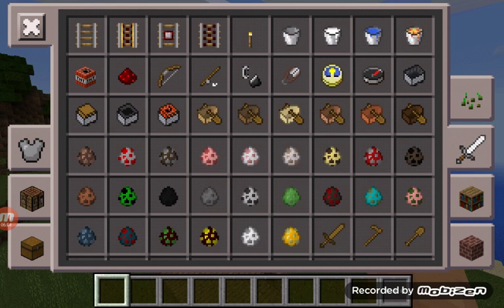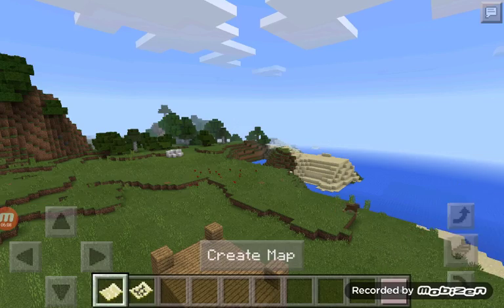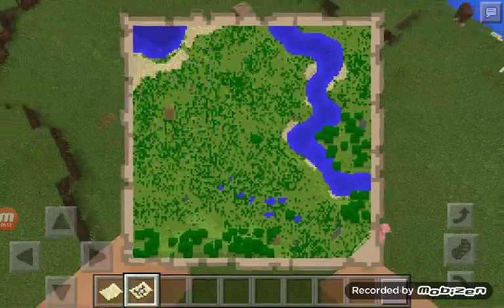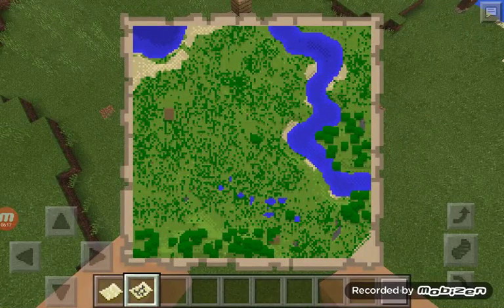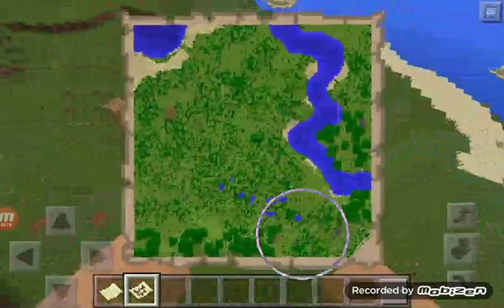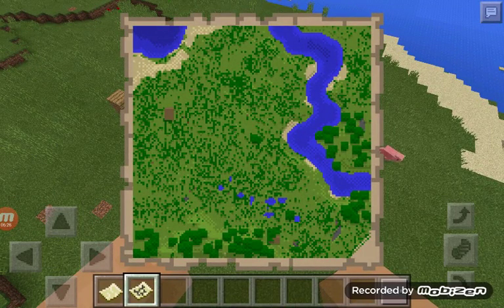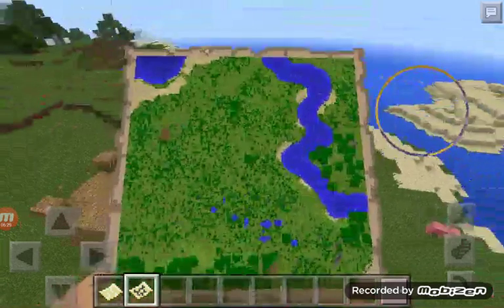Let's just find a map. You could see that thing on there — you could just see it. And look at that. You could see the little secret house too. I like that.